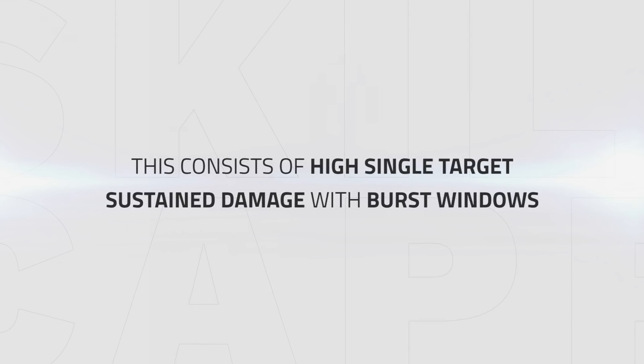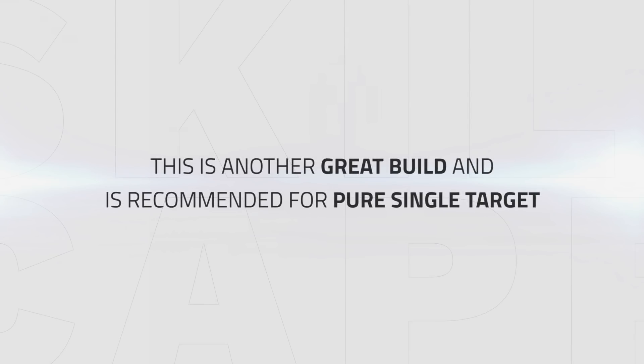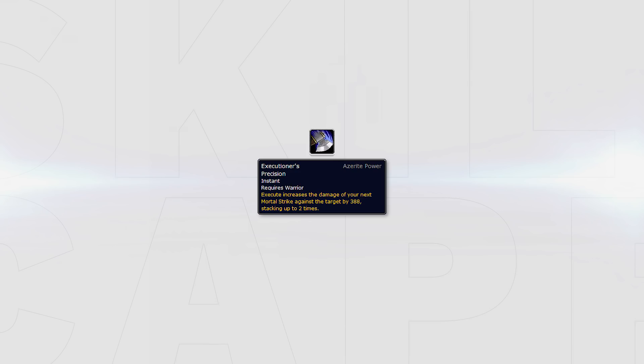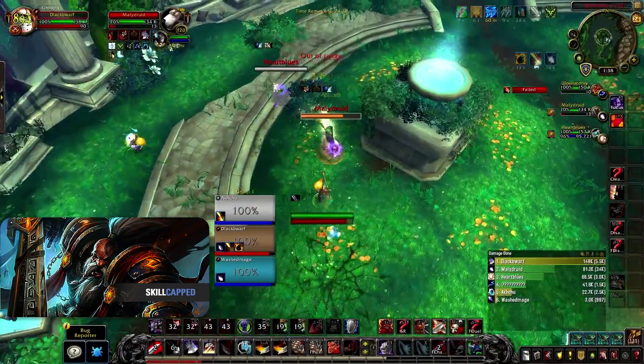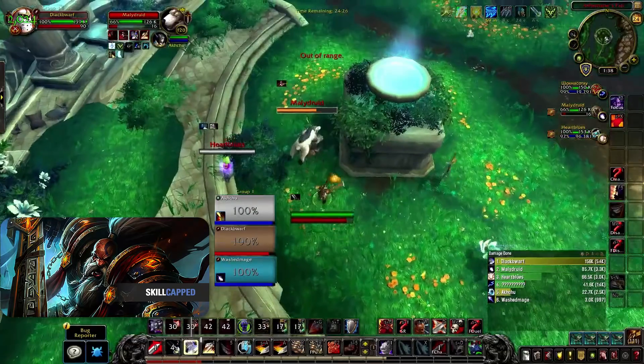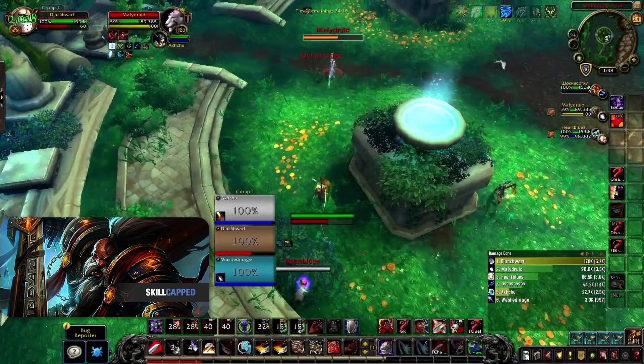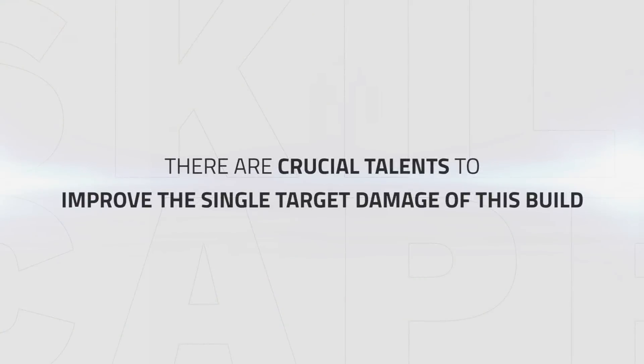Moving on to the Mortal Strike build. This build consists of high single target damage passively and in burst windows, and would be recommended when dealing mostly single target damage. Like the other build, the Mortal Strike build relies on stacking traits to increase its devastatingly high pressure. The trait you want to stack on your Azerite pieces is Executioner's Precision, originally an Artifact trait in Legion. Percentage modifiers from spells such as Sharpened Blade or Colossus Smash mean the buff synergy is extremely high, dealing crazy single target damage when you use all cooldowns. There will also be crucial talents to improve single target damage and great synergy with the trait itself.